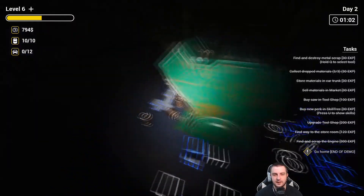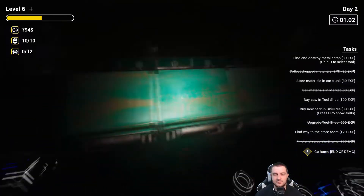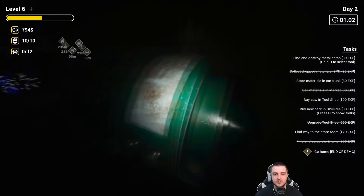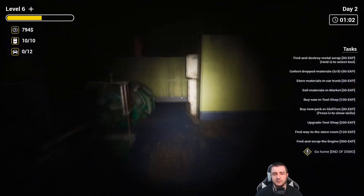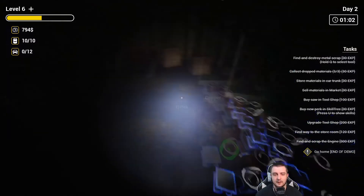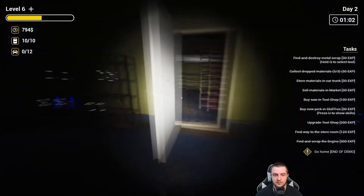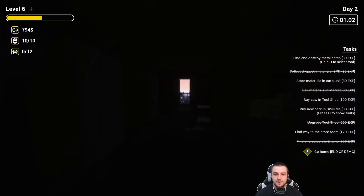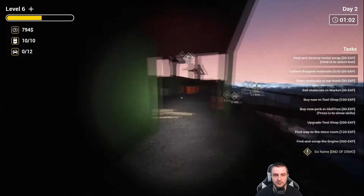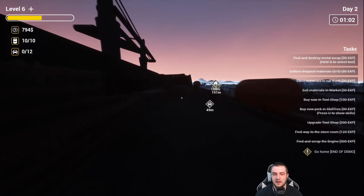I have completely finished the entire bottom of this engine. There's nothing really else I can do to it. But you can see how much potential resources there are — that's a lot of resources. You could probably sell that for quite a bit. Unfortunately we can't grab any more because we're full. Man, you could make a lot of money off this big ship if you went in here by yourself. Now the next thing is just to go home and end the demo.